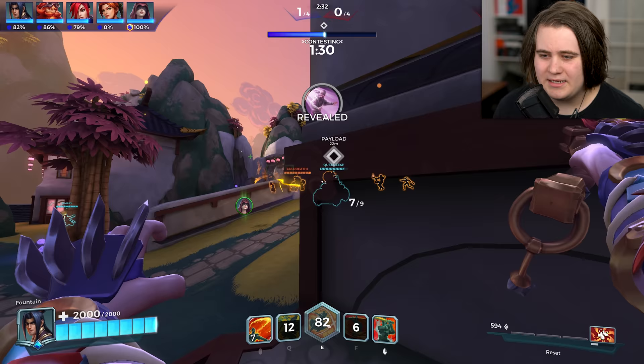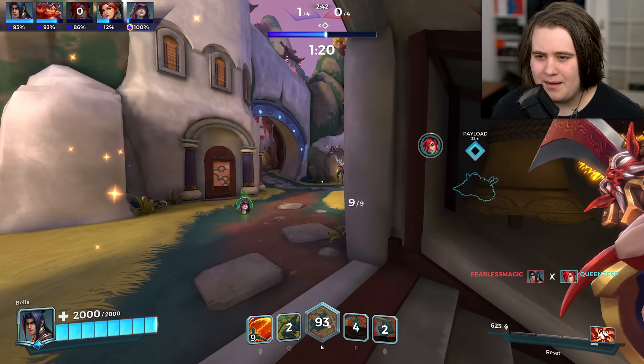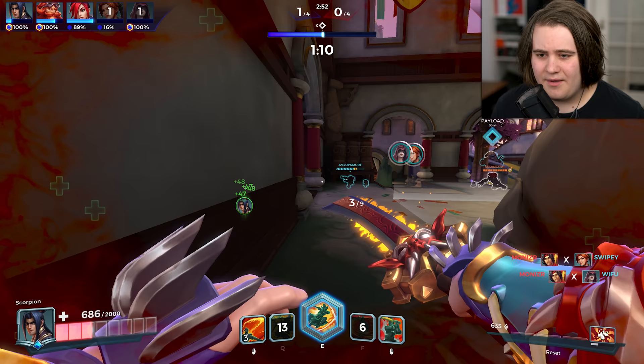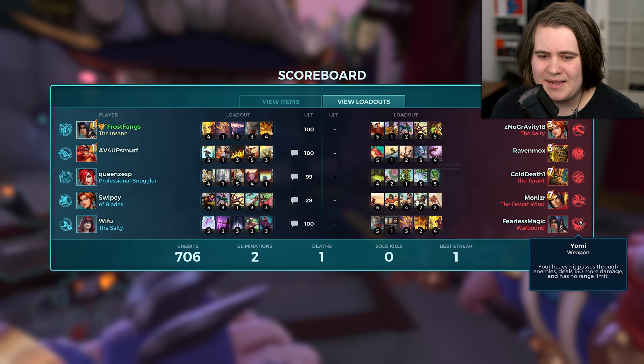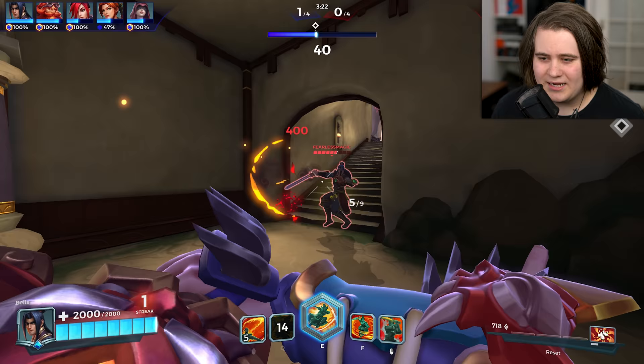That was a weirdly timed Billow but I feel like that Makoa is about to hook me, so I'm glad I used it. I really wish I had more range on my basic attacks - I'm kind of used to Yomi so everything feels really short. Let's F this way and see if we can flank this Cassie. I'm looking at the bottom right now for my cooldowns, which I'm not used to. There's the enemy Zhin chasing me - let's finish him off. He's gone for pretty much the exact same cards other than Infamy, where we have Blade Dance, and he went for Yomi.